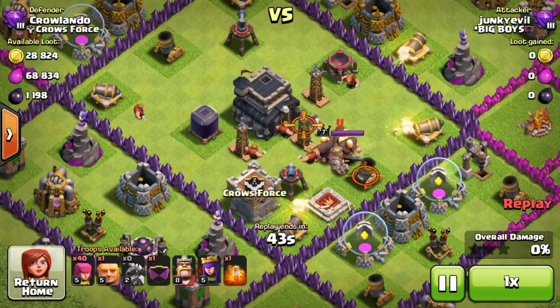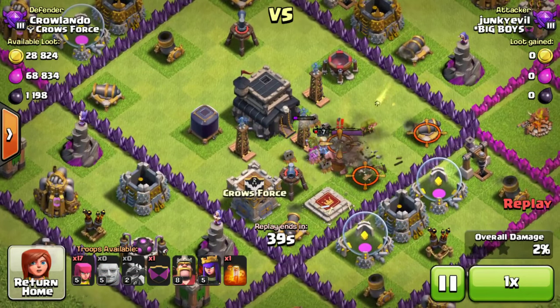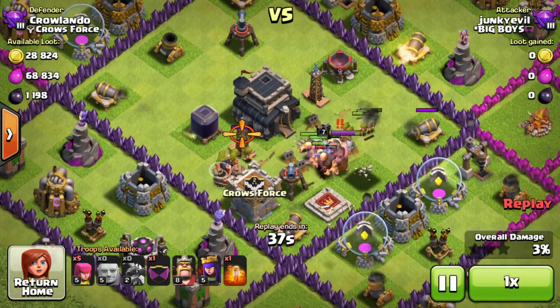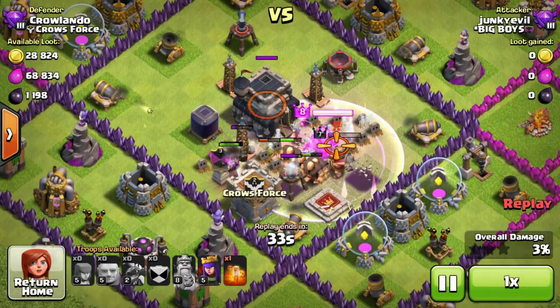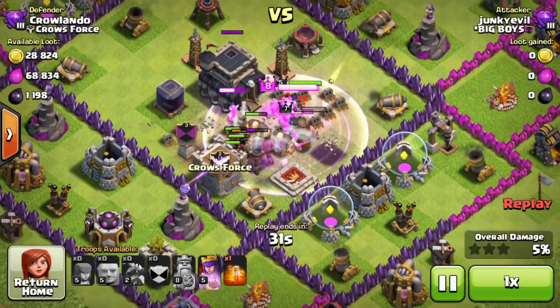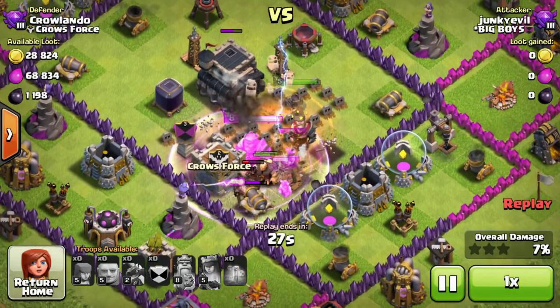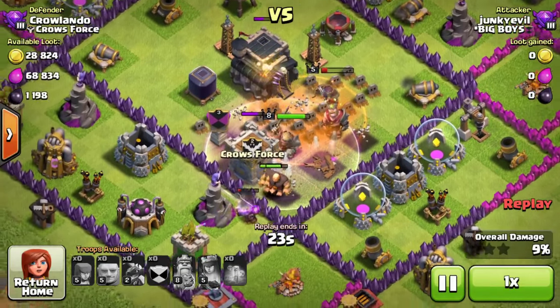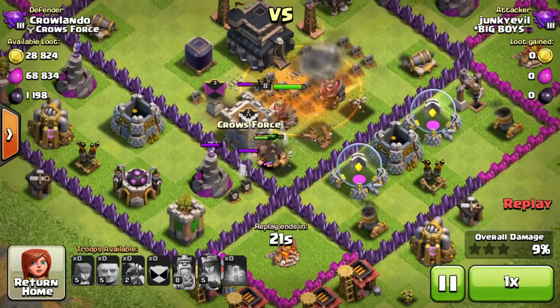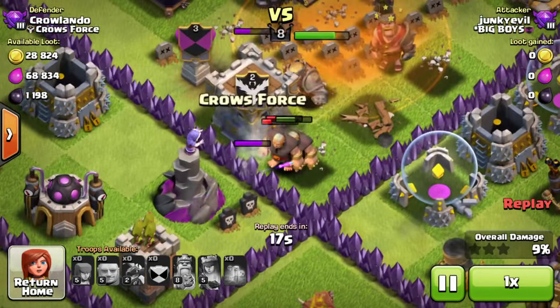There's the dragon — gone straight away, dropped in the middle. He's just dropping everything in the middle, not realizing that all my traps are there. That bomb just took out most of the archers. He's got two turrets, a wizard tower, everything firing — cannons, mortars. Probably the worst place to drop troops on this base layout. He's just about to lose those giants.